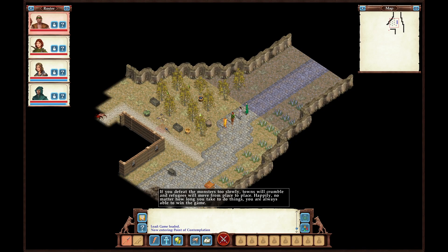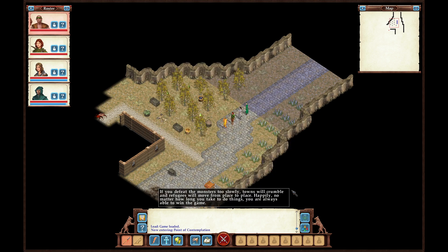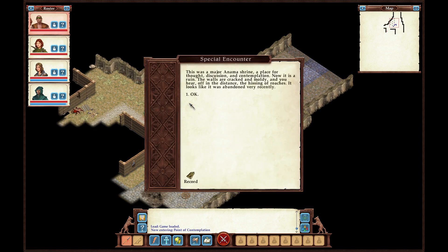Alright, what's up everybody, this is Zach Zacharias. We're back with more of Avernum 3: Ruined World. We're now at the point of contemplation because Ahonar and Shadar asked us to check on it, as well as Mother Luminous and Babner, to make sure everything is okay. This was a major anomalous shrine — a place for thought, discussion, and contemplation. Now it is a ruin. The walls are cracked and moldy, and you hear off in the distance the hissing of roaches. It looks like it was abandoned very recently.